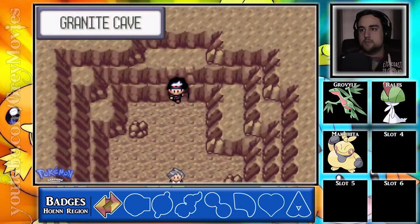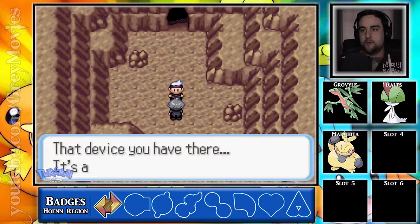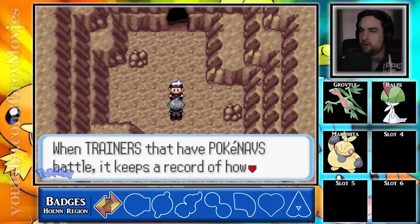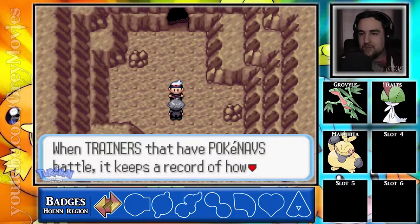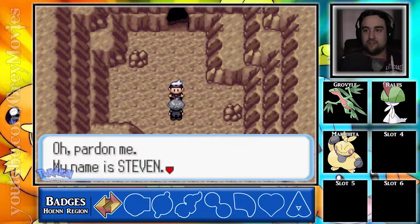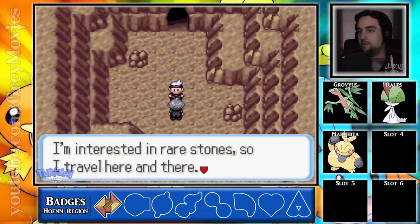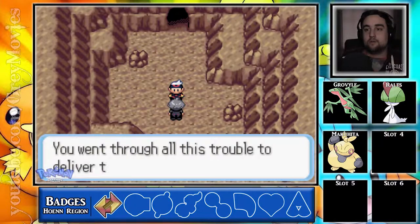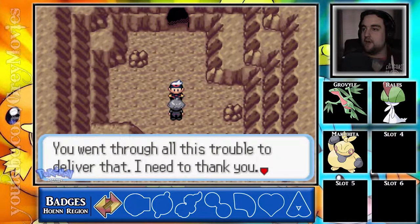Steven! Hey man. That device you have there — it's a PokeNav. When trainers that have PokeNavs battle, it keeps a record of how things went I think. Oh pardon me, my name is Steven. I'm interested in rare stones so I travel here and there. Oh, a letter for me — I guess it makes sense since your name is Steven. You just got a letter. I wonder who it's from. Thank you, you went through all this trouble to deliver that.